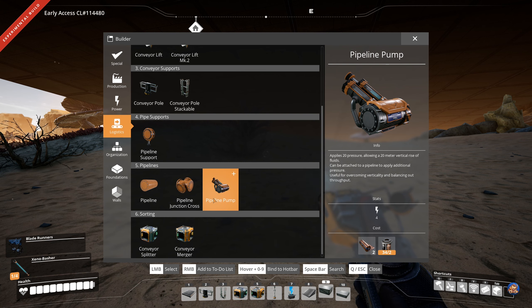That is an odd measurement — I would think it would say it applies 20 PSI. Then again, that is air pressure; I'm not sure if water pressure is measured in PSI. I thought PSI was the universal pressure unit, but anyways, one pump allows for 20 metres of vertical rise of fluids.